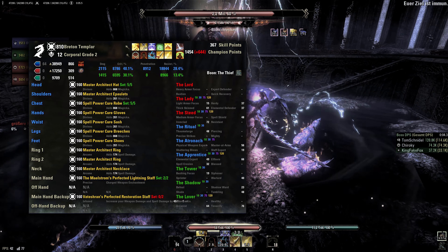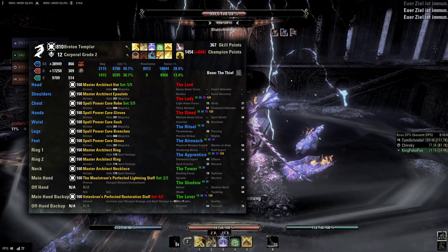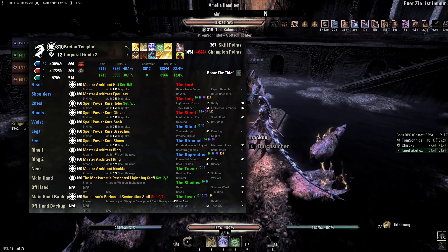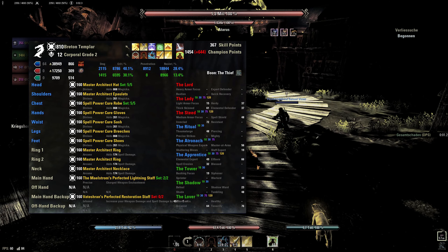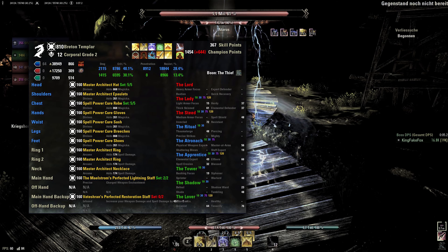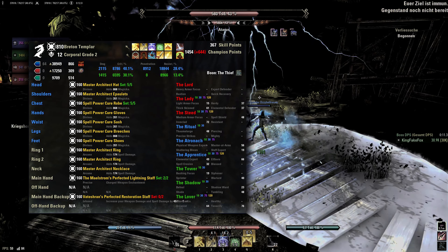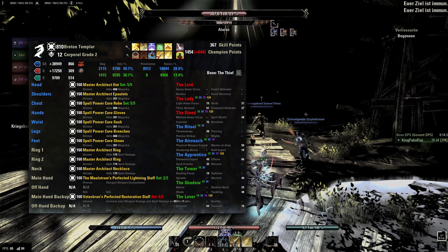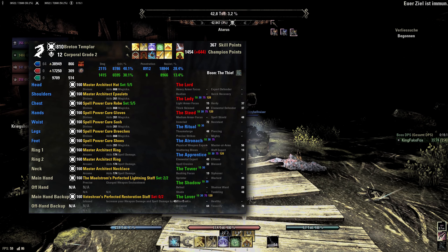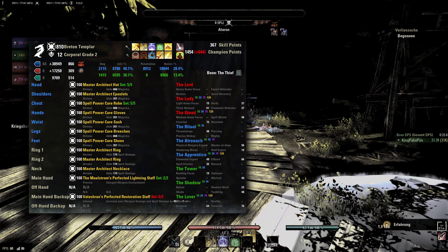For the general stat balance — magicka and health — there are two good options. You can go with magicka and health food and all attribute points into magicka. This will give you the best damage, but will be pretty hard to sustain, especially this patch, so I would only recommend it for well-coordinated and really DPS-heavy groups. For a safer and easier sustain build, I would recommend using food with additional magicka regeneration and a few attribute points into health, or alternatively health enchantments. For your potions, the strongest choice would be spellpower, but for easier content, magicka drop pots should be fine.